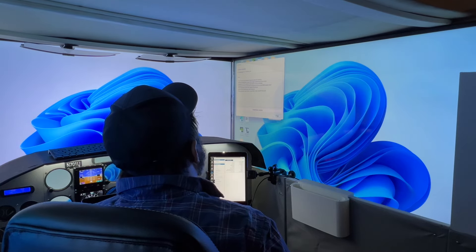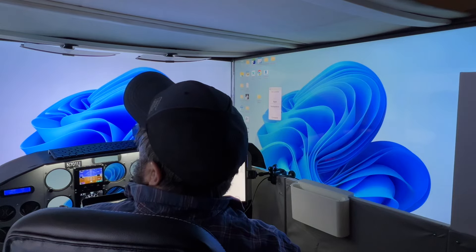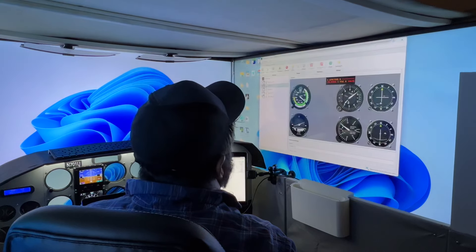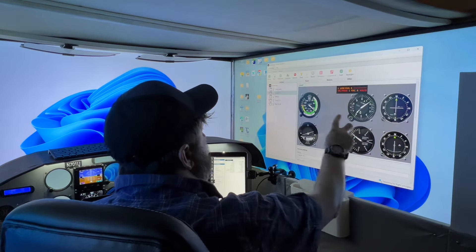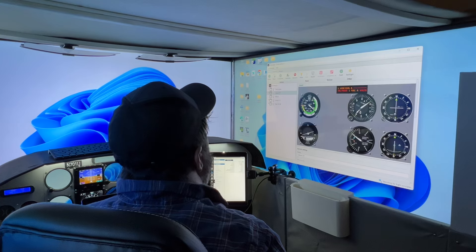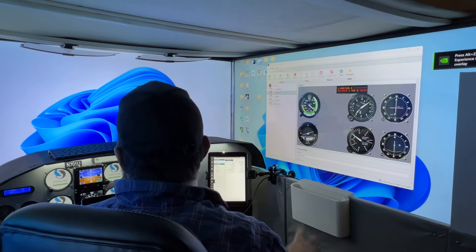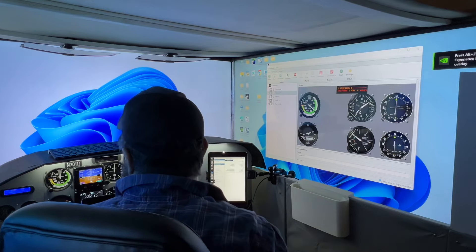Next I'm going to set up Air Manager — we'll skip that update and it'll launch behind me. I'll drag it over so you can see it. This is a cockpit I configured to match my gauges, so here's what you see in my cockpit, and once I turn it on it's now showing up behind the custom facade that I built.